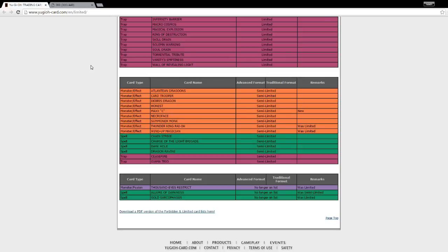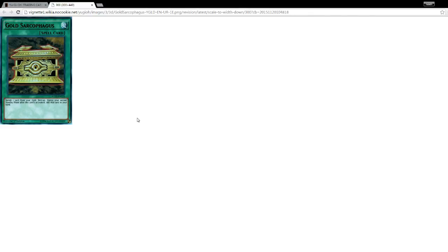The last card changed in this banlist is Goat Sarcophagus, which used to be at one and is now no longer on the list — meaning three copies. It's an easy card to use and has a purpose in many decks. You banish one card from your deck face-up — any card that you need — and during your second standby phase after this activation, that card goes to your hand. So you can get whatever monster, trap, or spell you need fast.